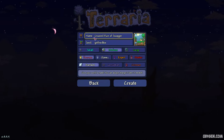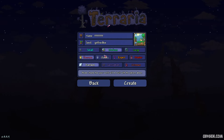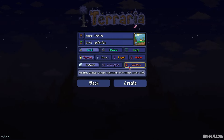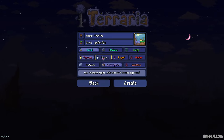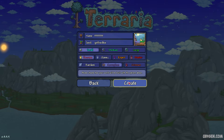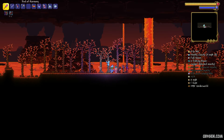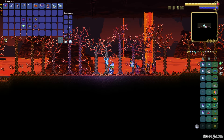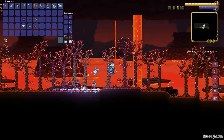Now, any type of name — why not? After that, any size. Crimson or Corruption, it doesn't matter. Create the world. After that, enter the world. Now pay attention. Press the housing button, and in this seed we have one, two, three... five NPCs.